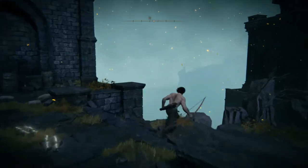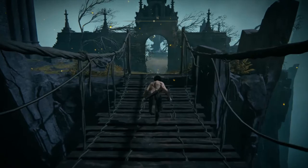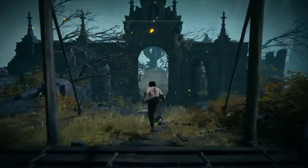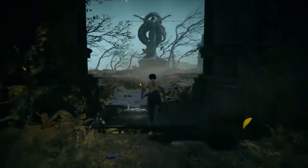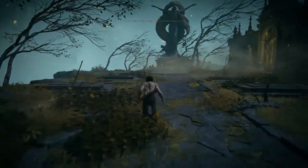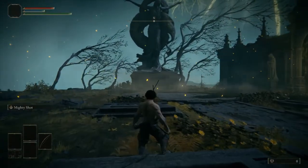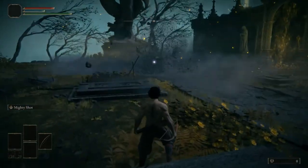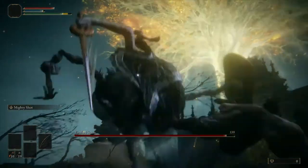Careful not to roll off the map there. In order to charge your Mighty Shot, you're gonna hold L2 — which is your left trigger if you're on Xbox — and get that shot ready to go right as soon as he lands.